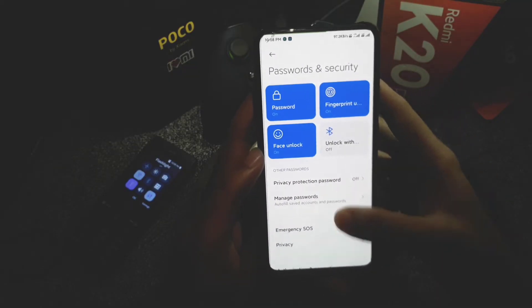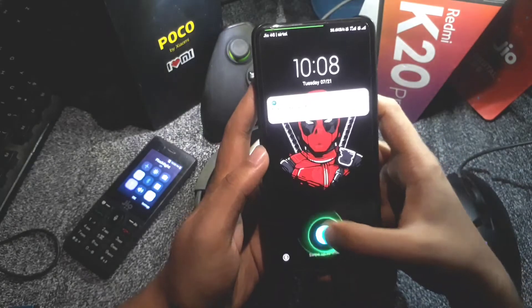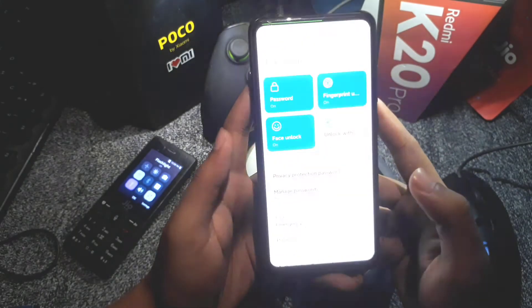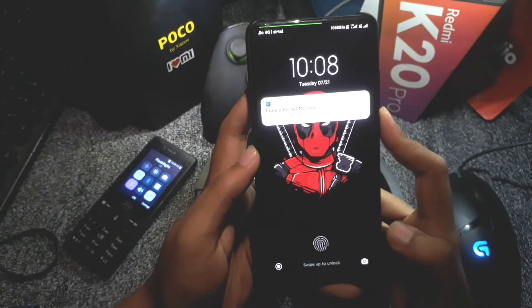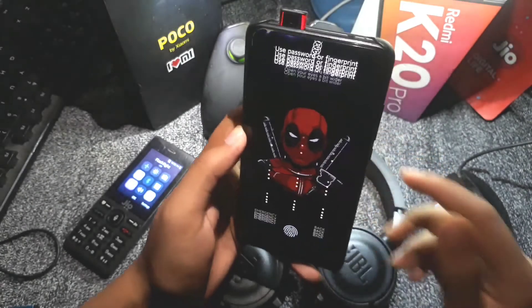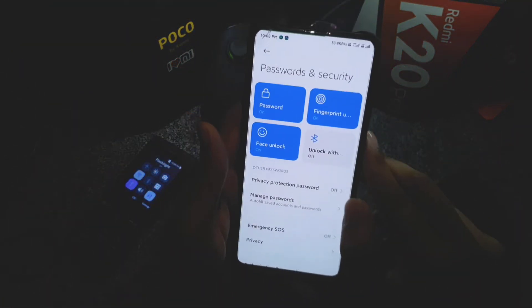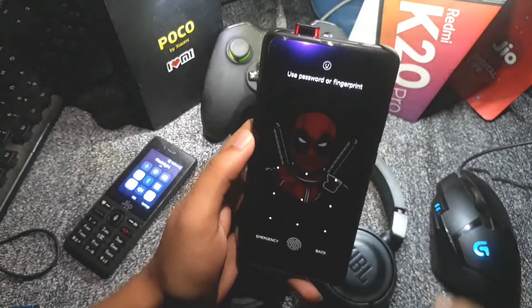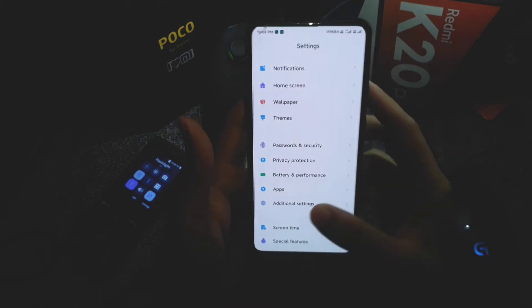In the security section, both fingerprint and face unlock are available. The fingerprint is working very fast — just tapping on it unlocks the phone. Face unlock is also working super fast, unlocking before the camera animation even completes. Both biometric options are working perfectly with no issues.